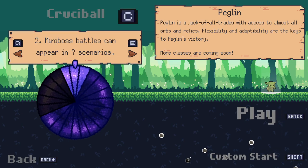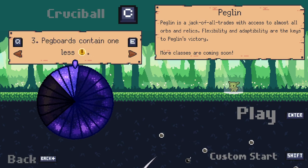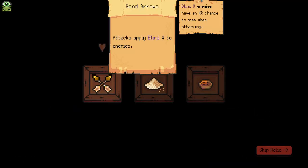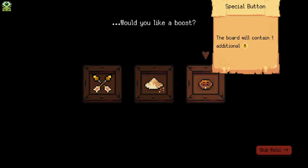We also have mini boss battles that can appear in question mark scenes, and they contain one less crit. Now we get the misnavigation and increasing damage by another five damage. Let's just start this out and see if we can get some completions going. Now that we've got our footing with the new update, but if you guys didn't see the first episode with the new update, please go and check it out — it's very interesting.